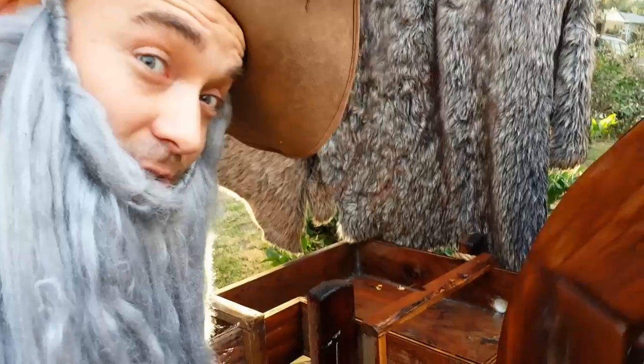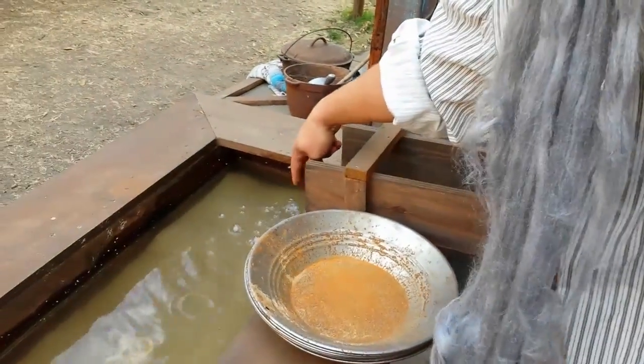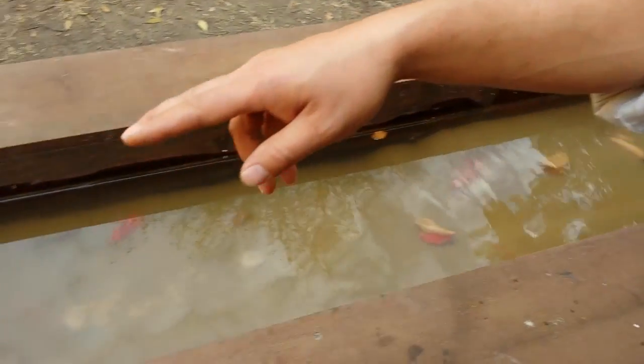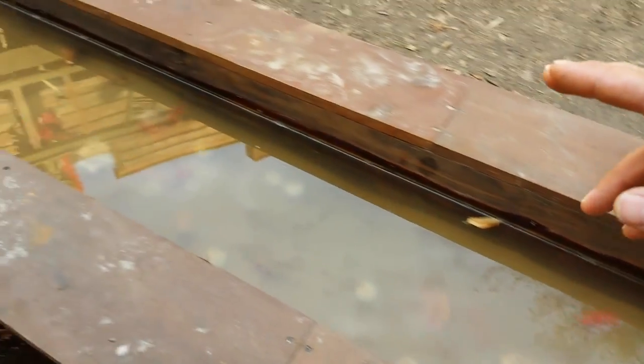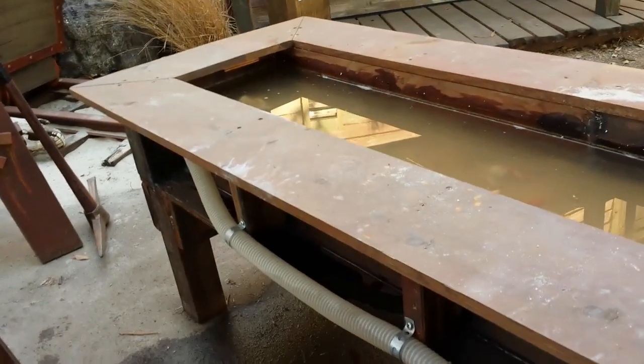For the water flowing through the actual mining trough, it's on a separate pump system. The water comes in through this here hole and flows into the box, goes all the way down to this little waterfall, and then into the tank where you'll see lots of body parts if you're lucky, and then flows all the way down through this here hole.